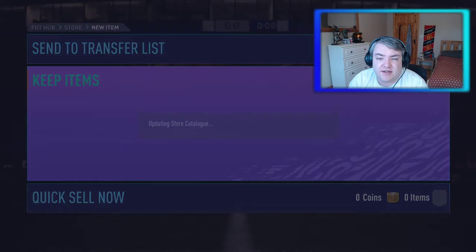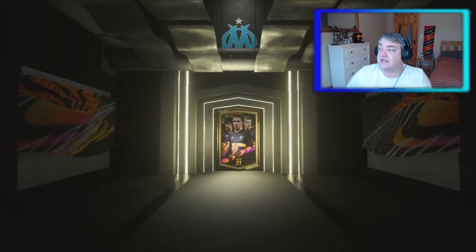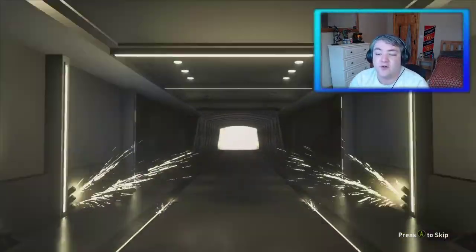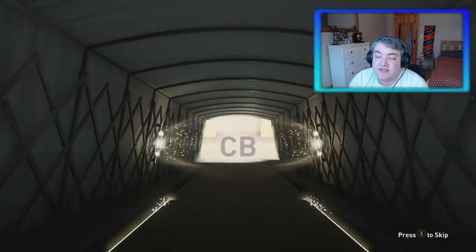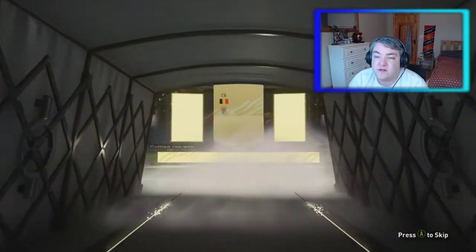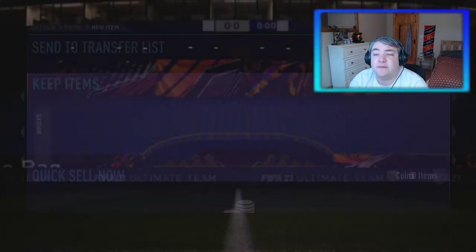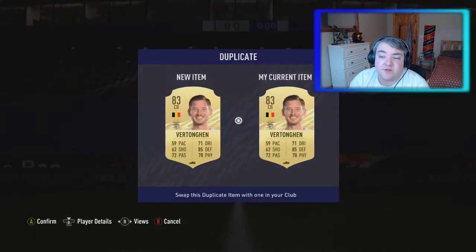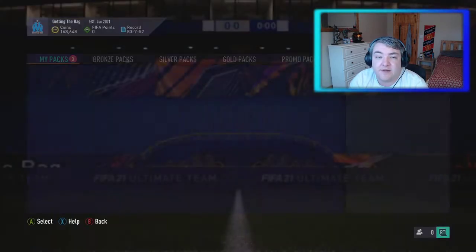We got Hamšík and Suchý. One more 83-plus, two megas, and a What If challenge player. Let's hopefully get something decent out of this. It's not a walkout, it is a board — it is Belgian centre back, it is Vertonghen. 83-rated Vertonghen. These are all duplicates that I put into them. He is a duplicate as well — I believe he's untradeable. So I'm just going to get rid of him for now, send him to the graveyard. I'll get him back at a later stage.